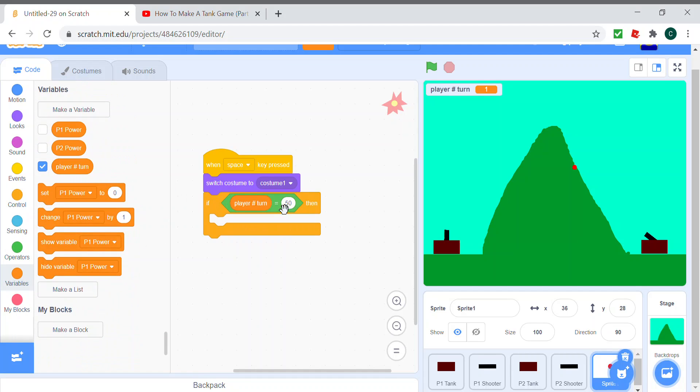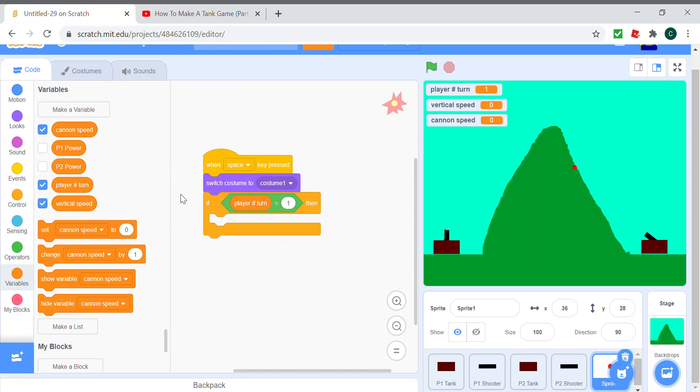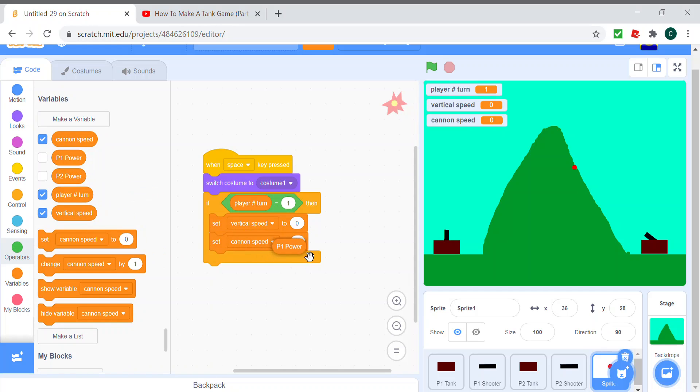So it's player one's turn. Then we need to make more variables — one is going to be vertical speed. At first we set the vertical velocity to zero, and then we set the cannon speed to P1 power. We don't need to show these variables; I'll just be showing the player turns so we know whose turn it is.